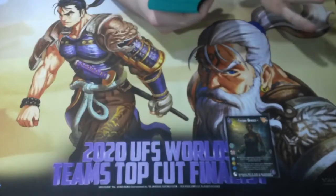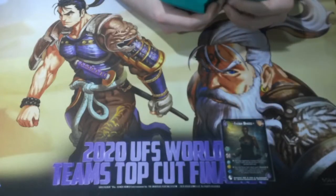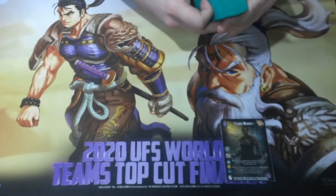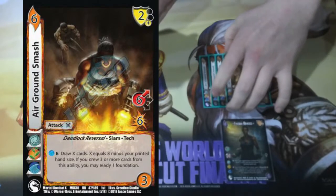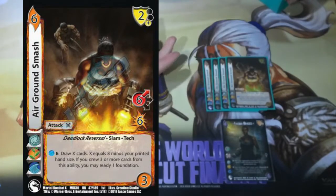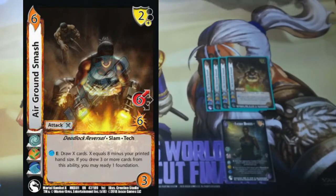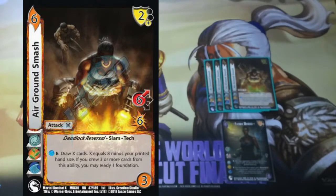This deck is a little nuanced. It's got a very simple, singular goal, and that goal is to play and loop some cards. The first thing I want to talk about is the best card in her entire kit: Air Ground Smash. Air Ground Smash says that you get to draw three cards and then ready something back up. It's a six-high for six, six-high for twelve. This card we want to play as many times as we can.